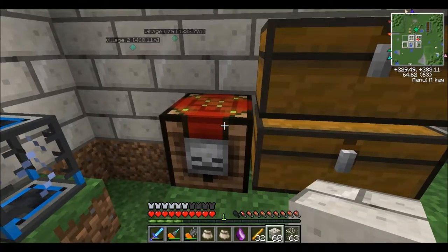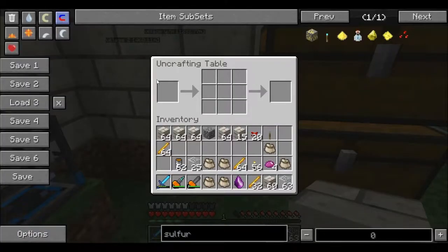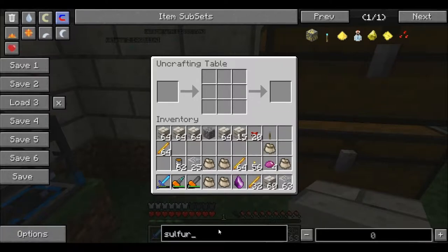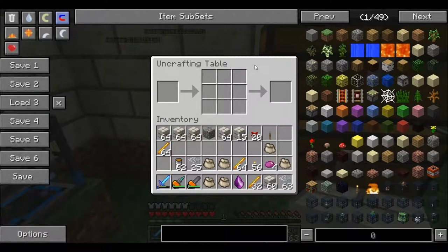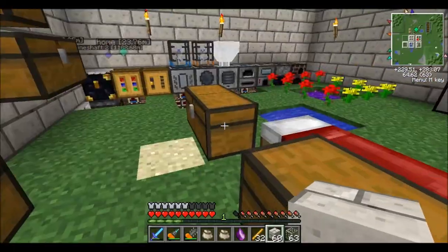That's because it is a maze map — or maze thingymerbob, I can't remember the exact name. Maze map focus. I found that in the Twilight, which is added by the Twilight Forest. And you can put anything in here in this uncrafting table. Now, this also repairs items and so on, but it costs experience.